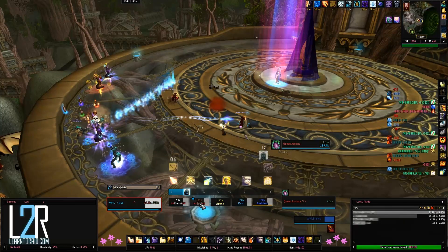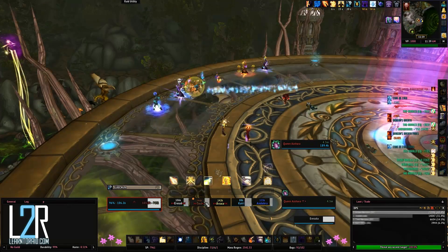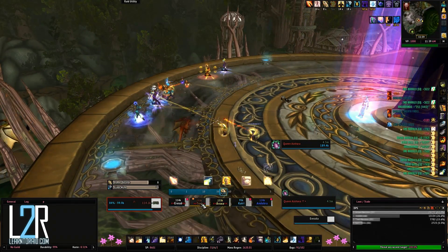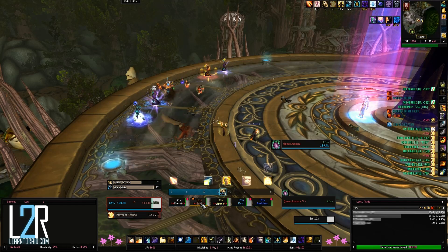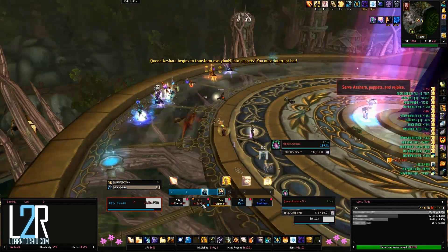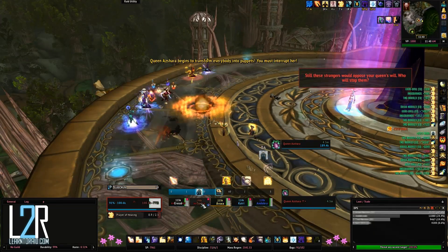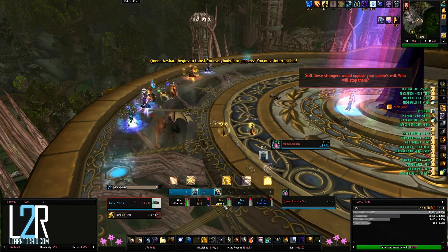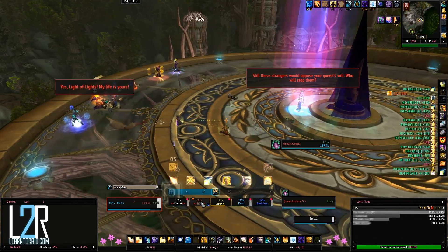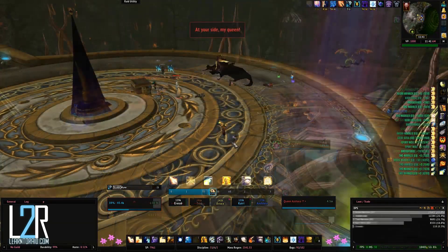The Frost Magus will cast Cold Flame, which travels in a line across the ground and does about 45k frost damage, plus additional damage for as long as you stand in it, and slows you by 50%. He will also randomly cast Ice Fling on party members for about 20k frost damage, and charge at players doing about 10k damage. Finally, the Fire Magus will toss firebombs at random players for about 20k fire damage to them and anyone nearby, hurl fireballs at the tank, and use a Blast Wave AoE that will damage anyone surrounding him.